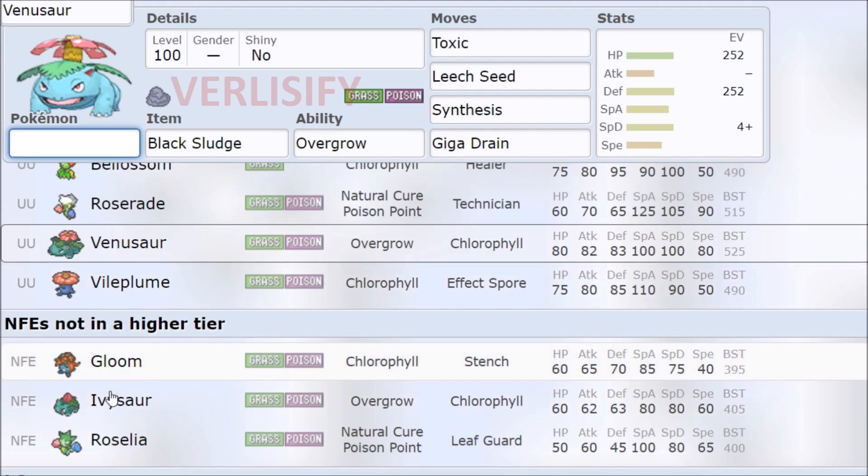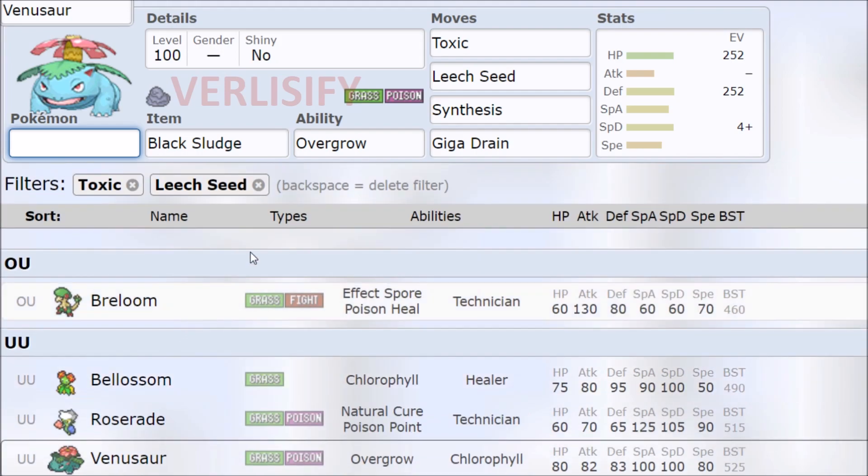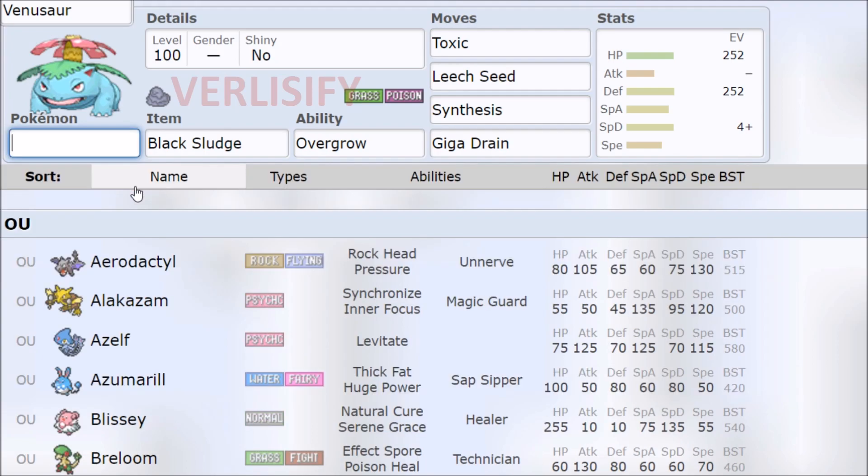No Eviolite, so you can't do some cheese with Eviolite Ivysaur or something. What feels pretty common in modern Pokemon is now a rarity that really only Venusaur can pull off, because Breloom is doing something different with Spore, and Bellossom wants to Quiver Dance.